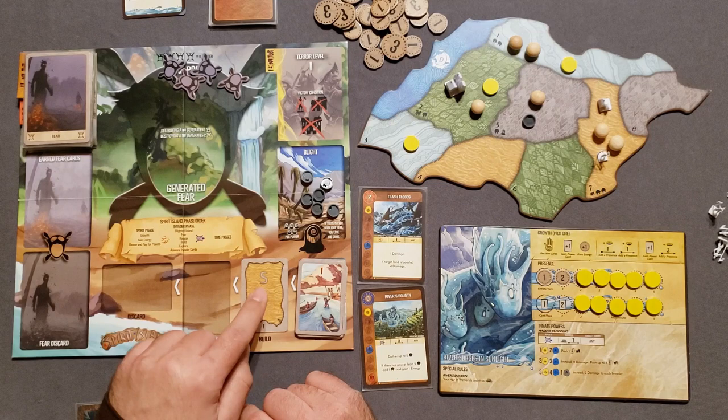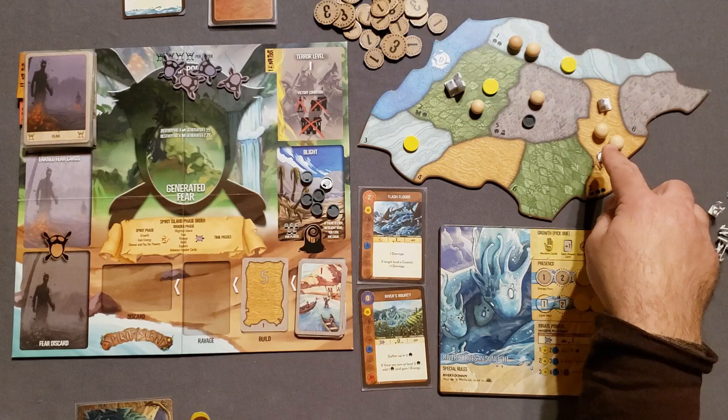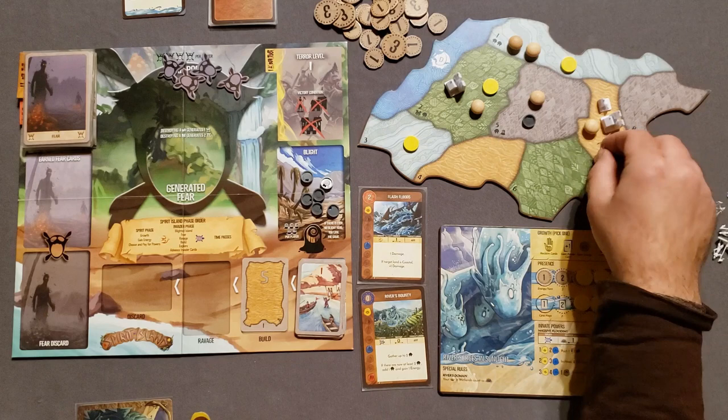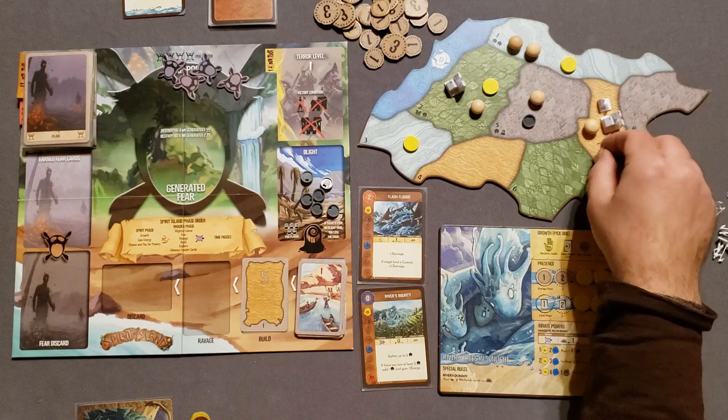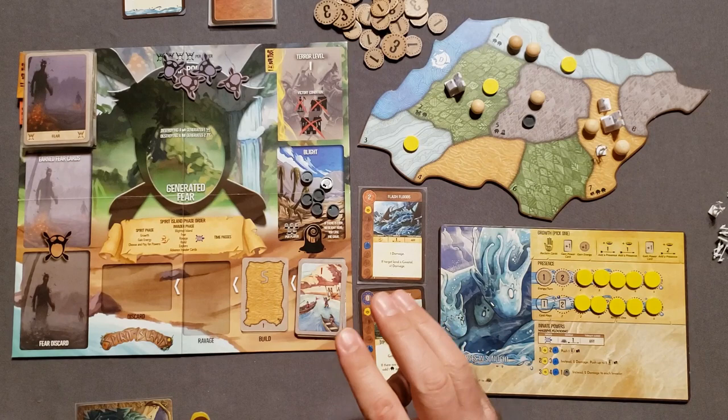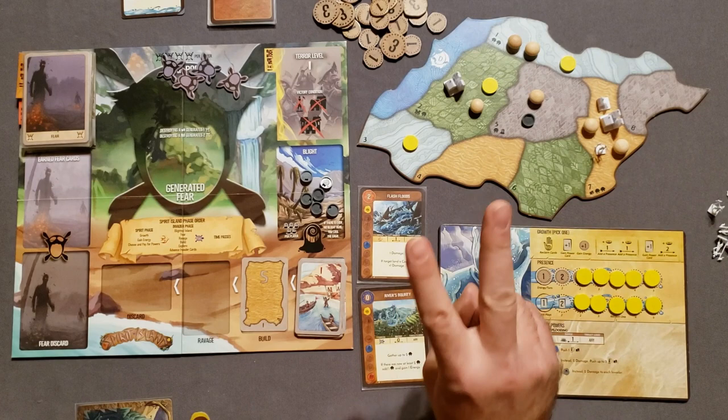Next we go into the build phase — they're building in the sands. If there's only an explorer and no town, you build a town. If there's a town and no city, you build a city. If there's a town and a city, you build a town. If there are two towns and one city, you build a city. In this case, we build a city in the sands. Explorers have one health and deal one damage; towns have two rooftops — two health and two damage; cities have three rooftops — three health and three damage. Dahan have two health and deal two damage each.